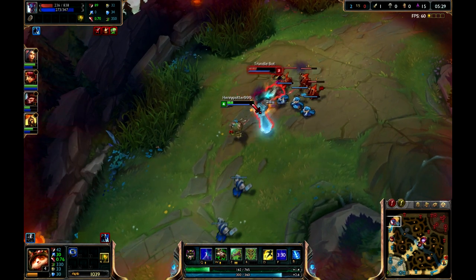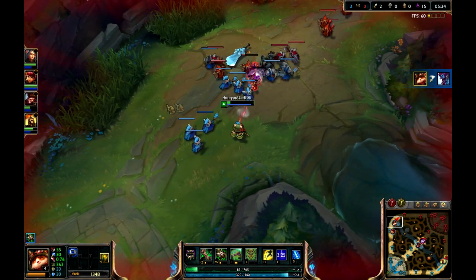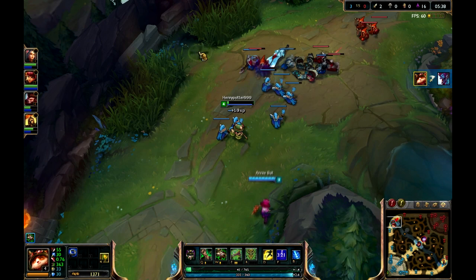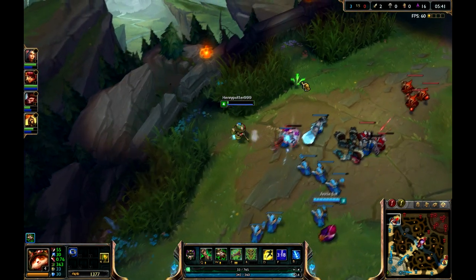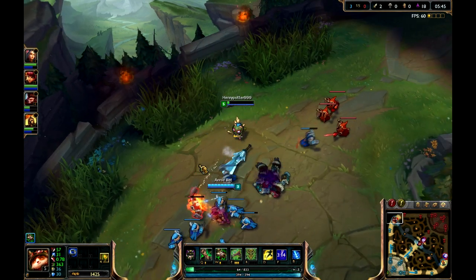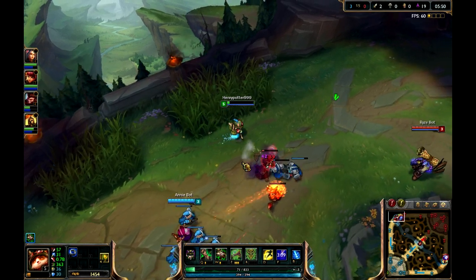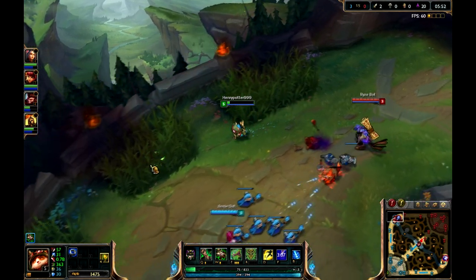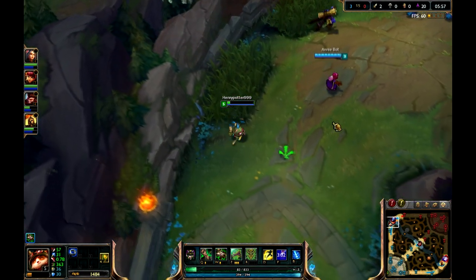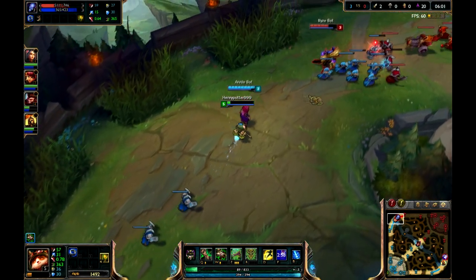I'm going to use my Summoner spell that you saw in the Champion Select screen, which was my F — which was Ignite. I am low on health but I do not have enough gold to buy a desirable item yet. So I am going to stay in this lane until I do get enough gold. However, this is kind of dangerous — but if you feel like you can sustain in the lane, then go ahead.